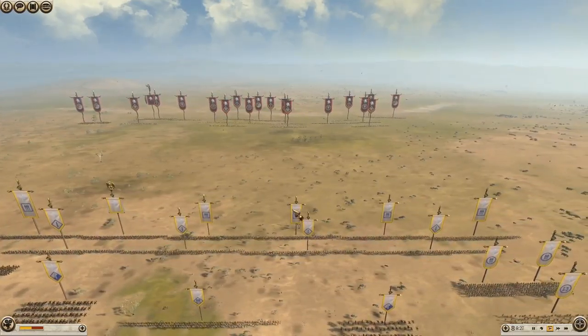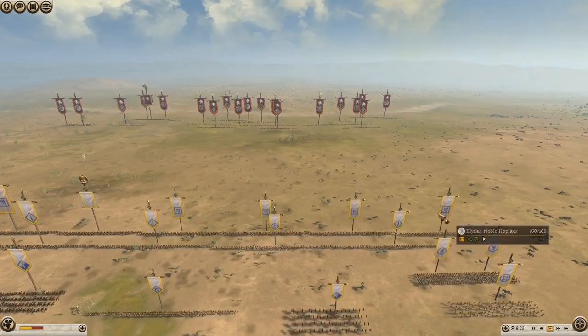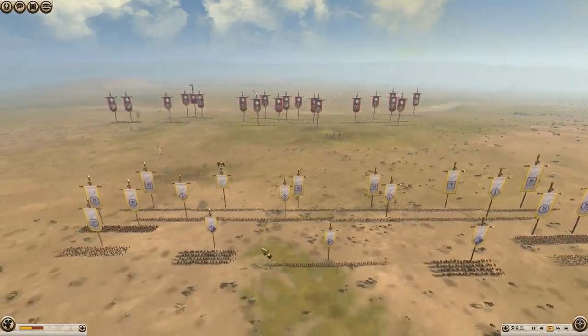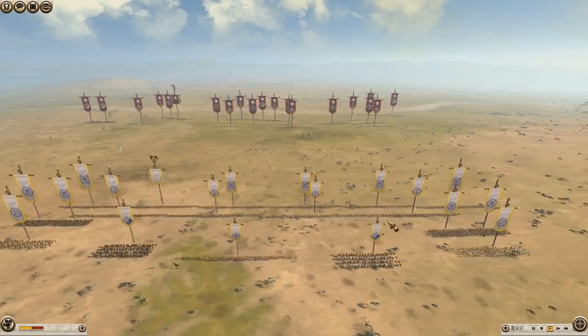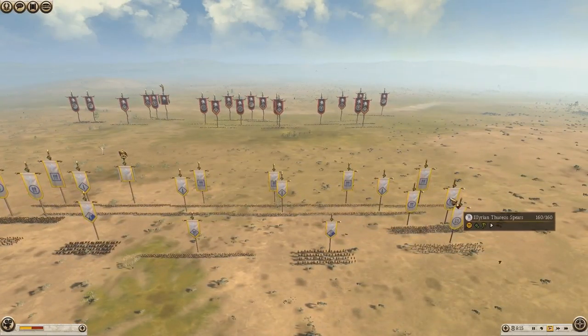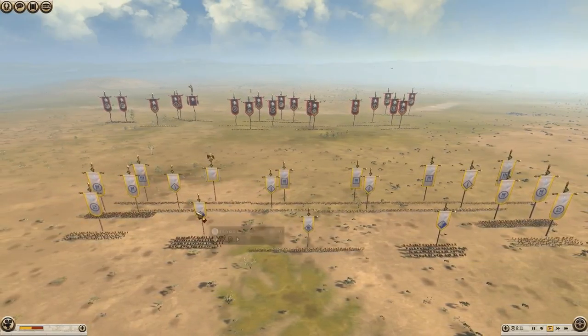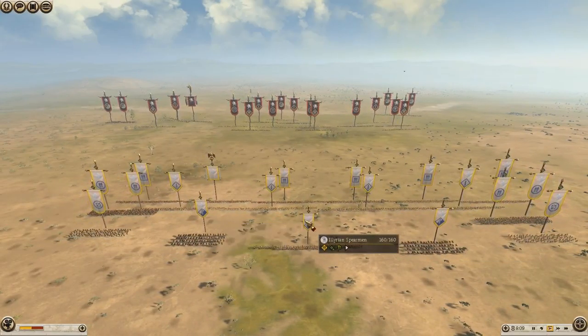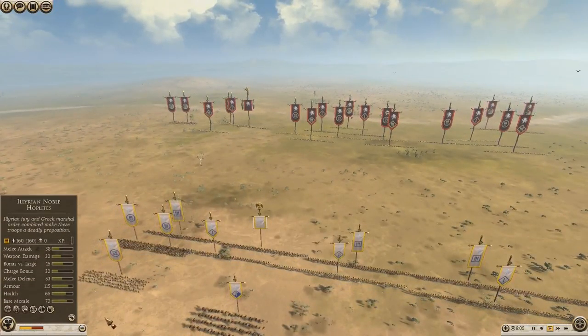For RDI: just the Nobles out the front, then we've got the Axemen along the second line, and Spears on the flank to get some good flanking shots in. Two Peltars as we've seen, Leering Cav, and some Spearmen. For his General skill he's got Battle Rhythm and Second Wind.